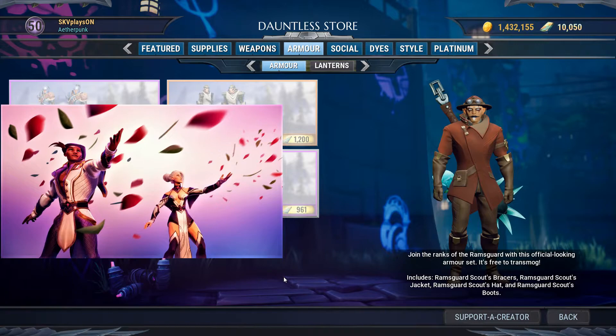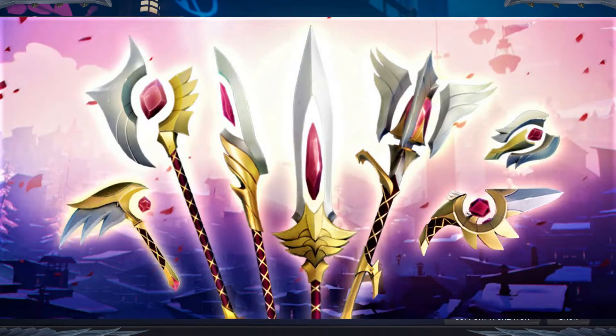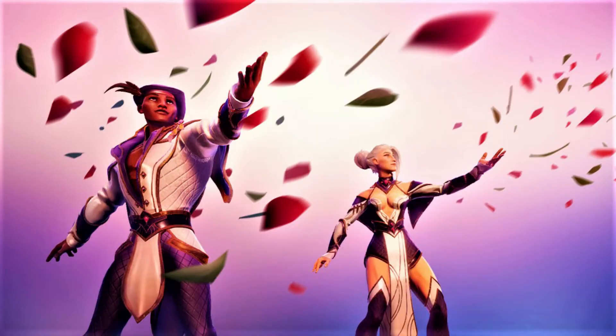One more thing — for those of you who are too lazy to do the 60 or 420 behemoth hunts, the developers are pretty kind. They made sure that if you have platinum, you can buy the skins directly from the store. You can buy them separately as individual weapon skins, or they even provide a bundle which has all seven weapon skins. Here's a look at the weapon skins and also the armor set that you can get from the store.